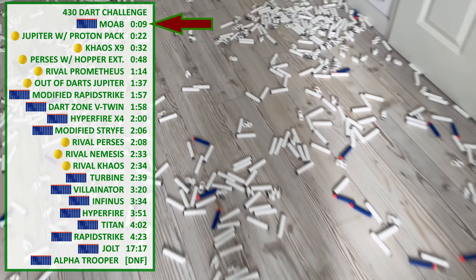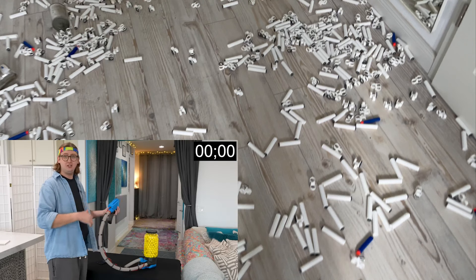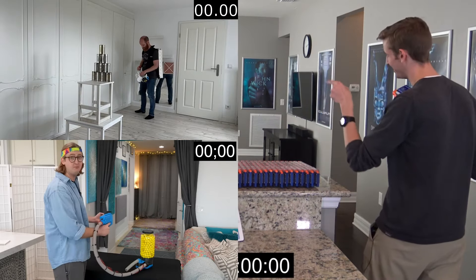But to really compare the performance of the different blasters, let us watch the challenges in parallel. First, in the bottom left corner, the previous record holder for one and a half years: the Out-of-Darts Jupiter with Proton Pack. If we take another look at the leaderboard, you can see that the first five blasters use rival balls. The fastest more classic blaster with normal darts is the modified Rapid Strike, so this comes on the right side. And in the top left corner is the new champion, the MOAB. Let's start.